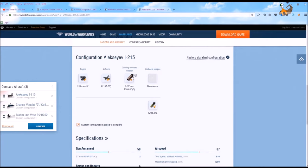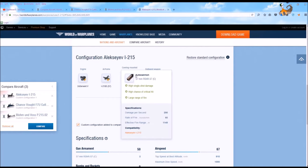The cannons on the I-215 have a damage per second of 290 versus the F-7U's 180. However, the key factor is that the F-7U's rate of fire is 600 rounds per minute compared to 60 on the I-215 — it's a lot harder to hit anything at 60 rounds per minute than at 600. The I-215 does have a much longer effective firing range, but overall in practice I would say the F-7U's guns are superior.